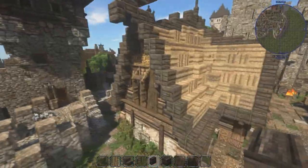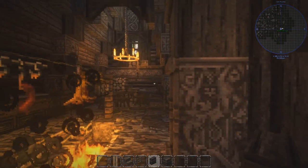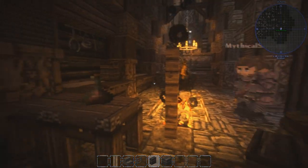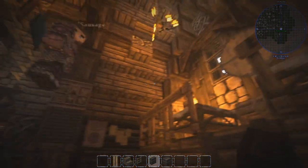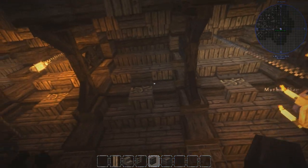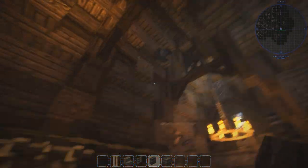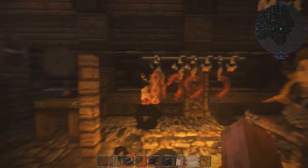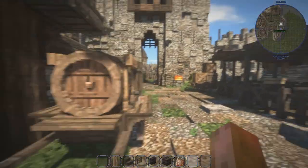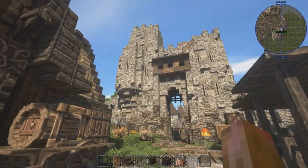Then we have the barracks where some of the military sleep. I know it's not super big but it gets the job done. I love the elevation change too. It's very realistic compared to viking longhouses when it comes to the shape and layout, with some creative liberties. I love the high ceilings — so cool! There are sausages here for you — there's a lot of them. In the back here we have stables.